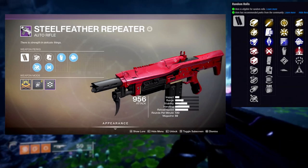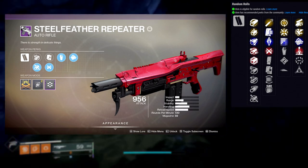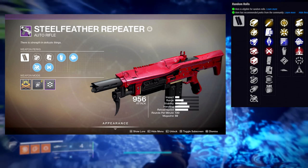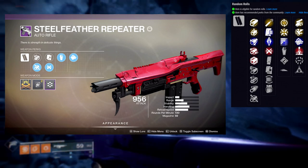So for the first row we're going to be looking at Feeding Frenzy, Firmly Planted, Subsistence, Grave Robber, Ambitious Assassin, and Slideways. For the second column it's going to be Swashbuckler, Vorpal Weapon, Multi-Kill Clip, Elemental Capacitor, Surrounded, and Osmosis. Immediately you can already tell there's so much variety you can use with this weapon. You can do Feeding Frenzy with Multi-Kill Clip, Grave Robber with Swashbuckler, Osmosis with anything. Subsistence with Swashbuckler is also nice — there are so many good rolls you can put together with this.